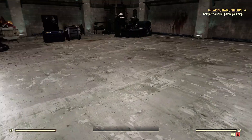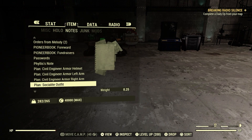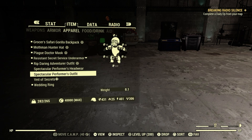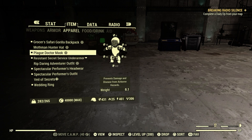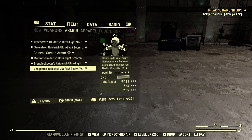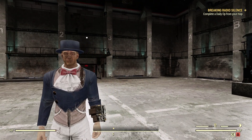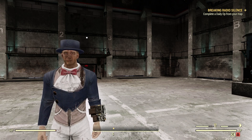Let's take a look at what it looks like on my character. Let's go ahead to Apparel — Spectacular Performer's Outfit, Spectacular Performer's Headwear. Let's take the Plague Doctor mask off, take the backpack off, and take the jetpack off. Looking good there, Jimmy old pal. Looking good.